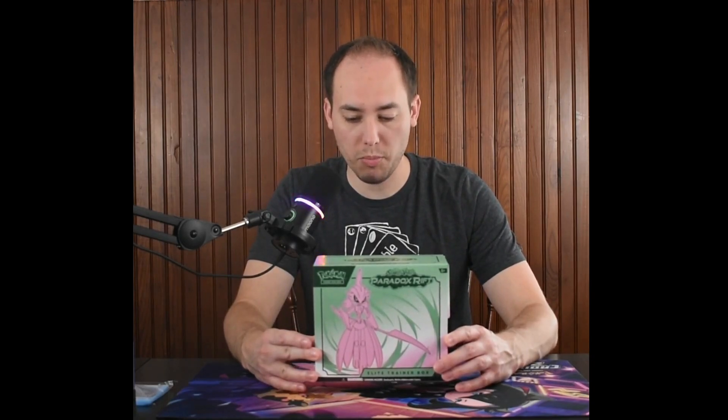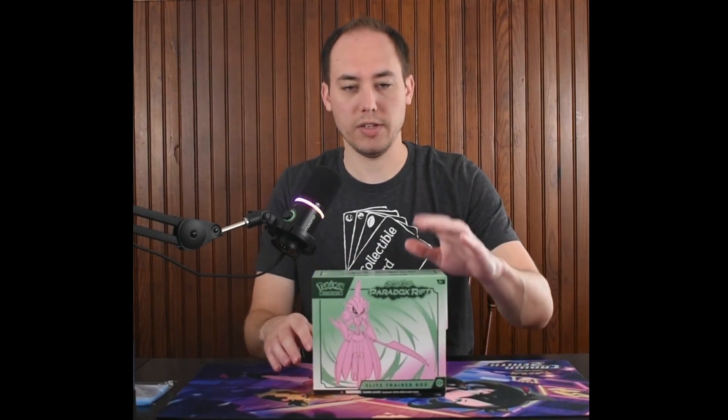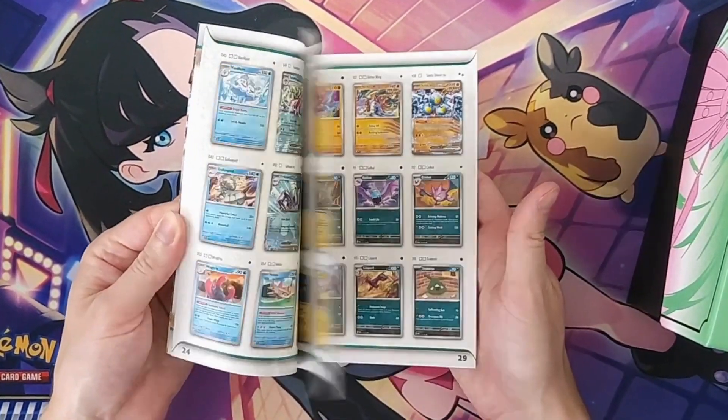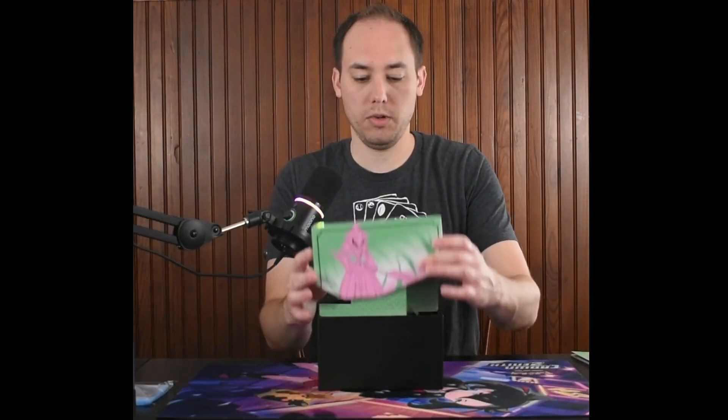Our Paradox Rift box comes with nine booster packs, one full art promo card, 65 sleeves, 45 energy cards, player's guide, six damage counter dice, one competition legal coin, two condition markers, and the box to hold everything in, as well as a code card. The player's guide goes through all the cards that are in the set.